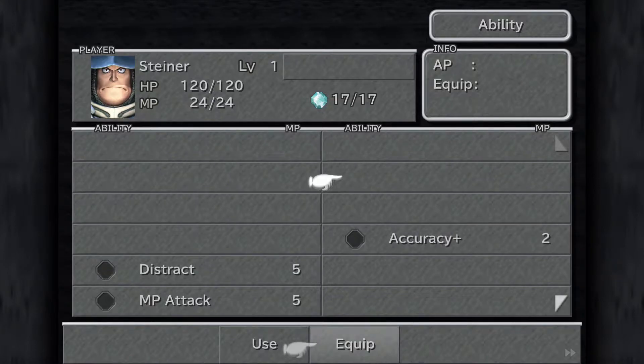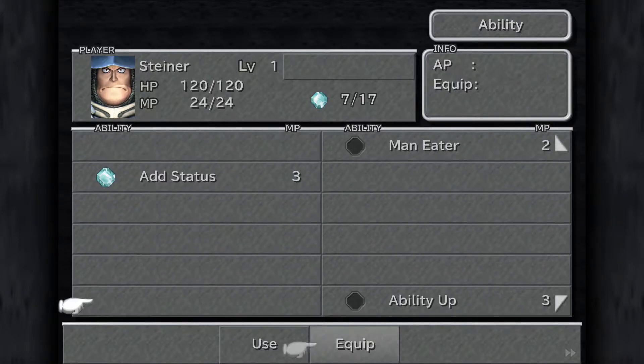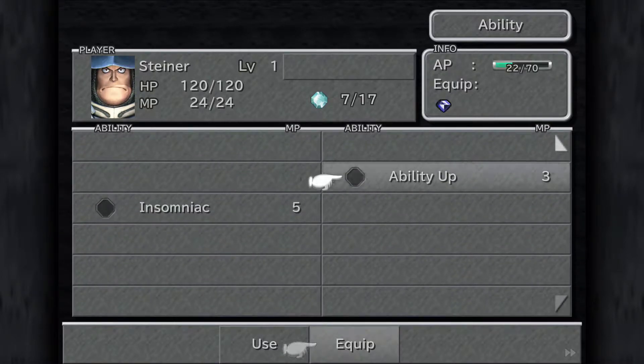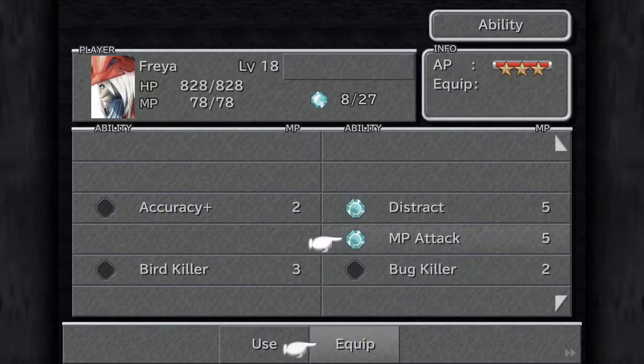For Steiner, he's going to want Accuracy Plus, Distract, Add Status, and finally Ability Up as well. And then Freya is going to want Distract and Ability Up — she does have Ability Up equipped. Antibody can stay on as well, it's not hurting anybody. And then for Quina, just Ability Up will do the job fine.